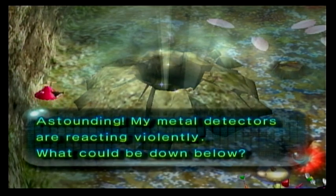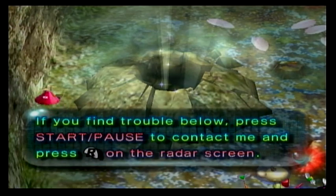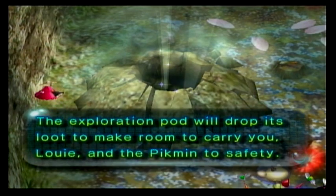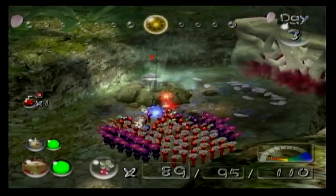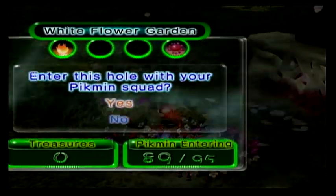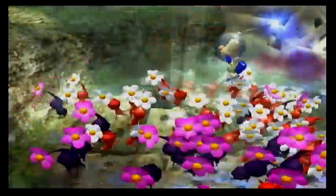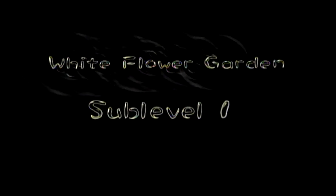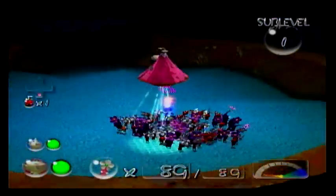Astounding! My metal detectors are reacting violently — what could be down below? If you find trouble below, press start/pause to contact me and press R on the radar screen. The exploration pod will drop its loot to make room to carry you, Louie, and the Pikmin to safety. But that does mean if you give up and escape the cave, you will lose any and all treasure you've collected. Theoretically it makes sense because the ship needs room to carry you and the Pikmin out of the cave.